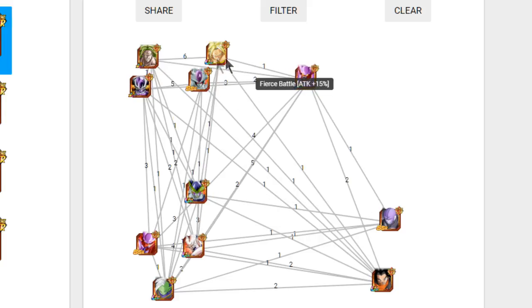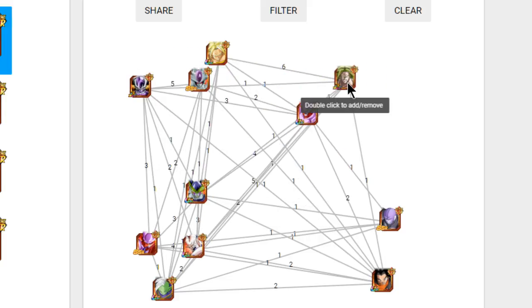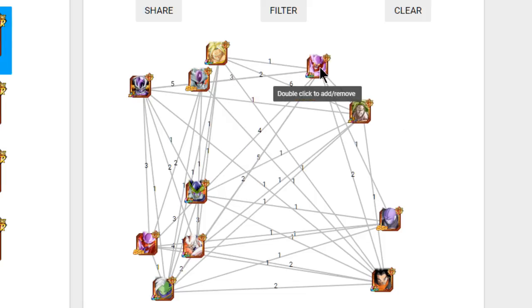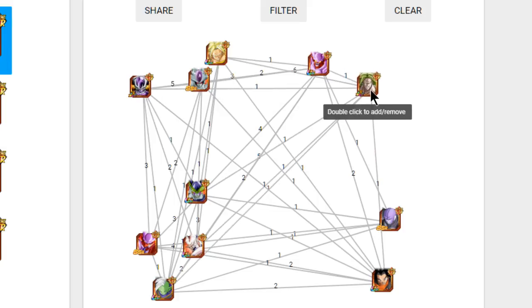Janemba is also really cool as a leader for the World Tournament once LR Broly becomes available, because you're getting additional attack, HP, and defense buffs. Obviously you won't want to make defense your primary focus there — you want the enemy to never attack — but a 30x super attack multiplier isn't ideal. Janemba will at least give that additional HP and attack buff so Broly will always destroy everyone.